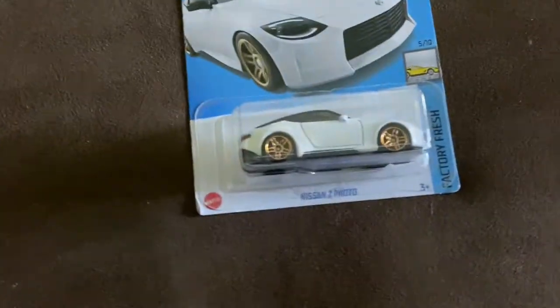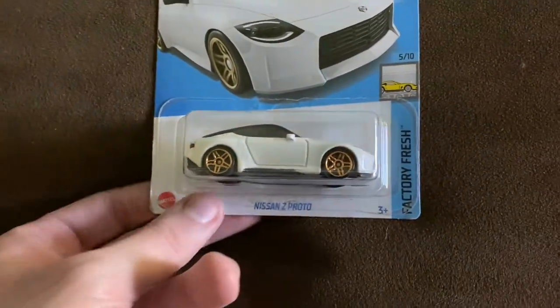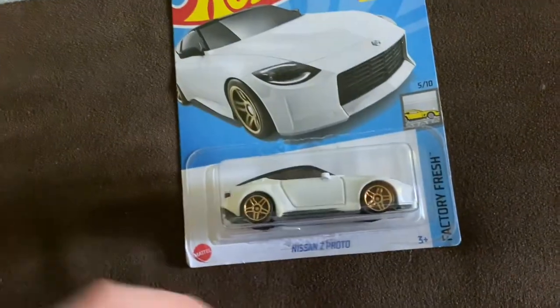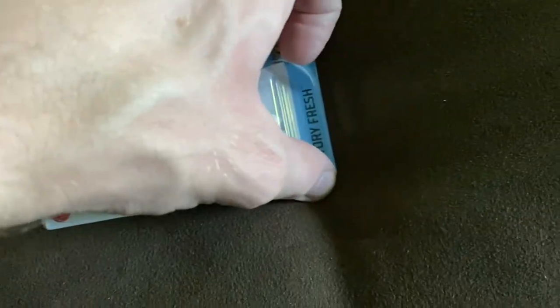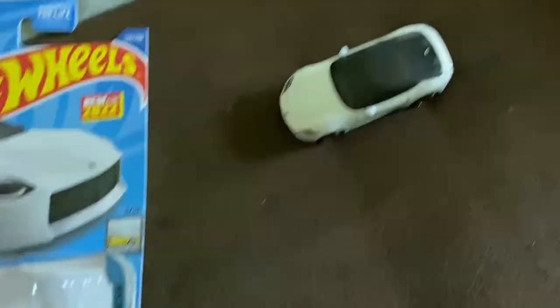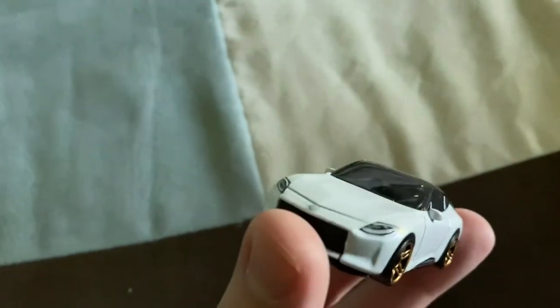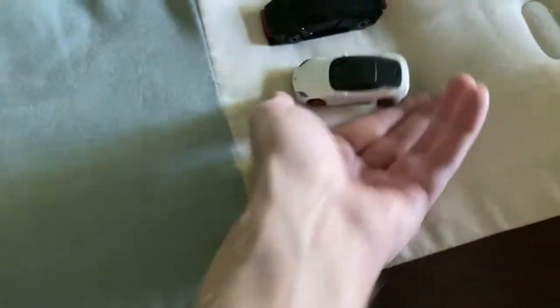Up next we have a recolor for the Nissan Z Proto, which is pretty much the 2023 Nissan Z. This one is white. Looks awesome with those gold wheels from the Factory Fresh series. That looks really cool in that pearl white - nice clean casting right there.